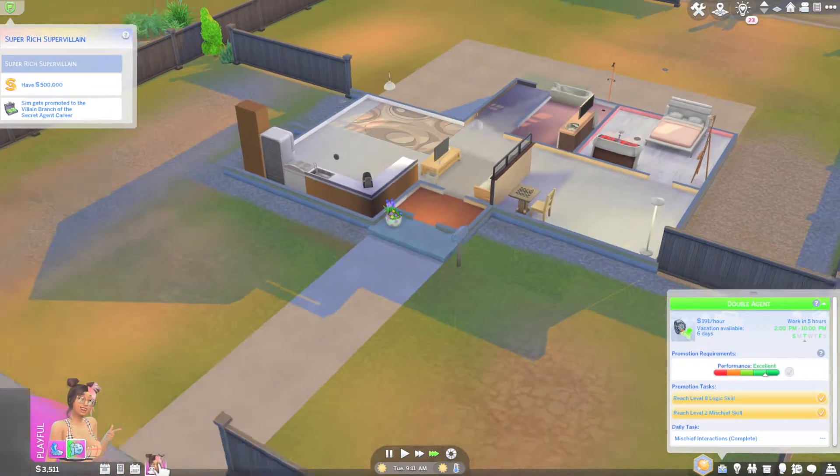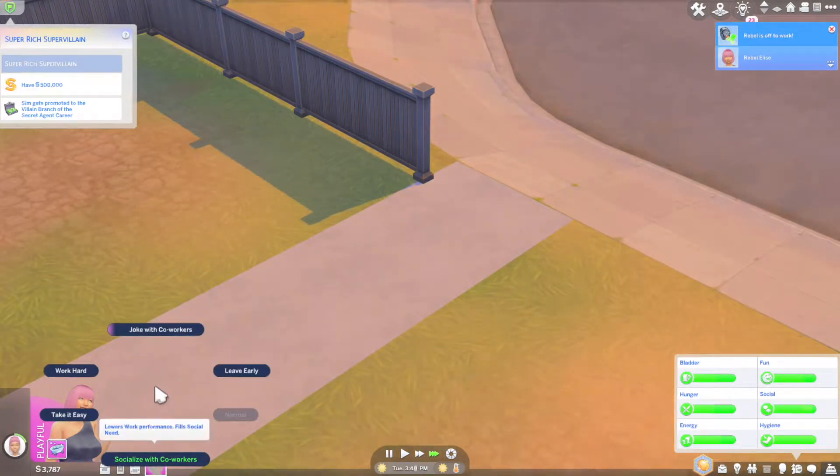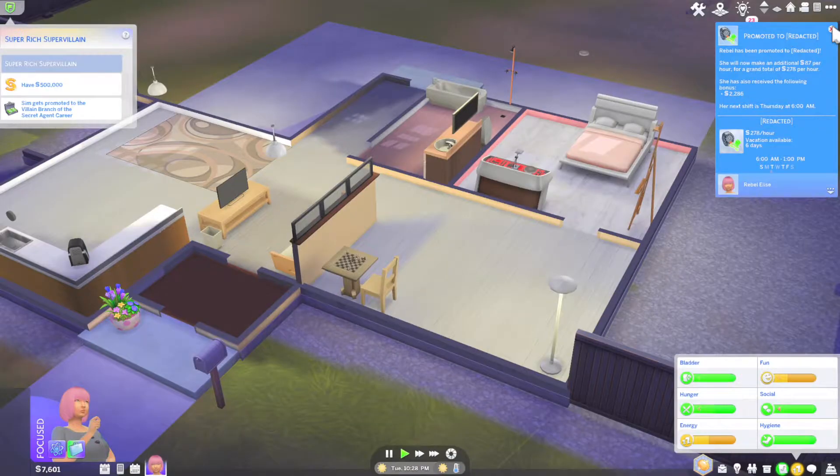She's sleeping — that's fine. Let's change our outfit and light the fire. Can we roast marshmallows? We can't roast any. Let's pickpocket her. What time do we work? Six hours. Let her do whatever she wants until then. We're off to work — I want her to work hard. She got promoted! She will make an additional $87 per hour for a grand total of $278 per hour. She also received a $2,000 bonus. Her next shift starts Thursday at 6 a.m., six days a week.